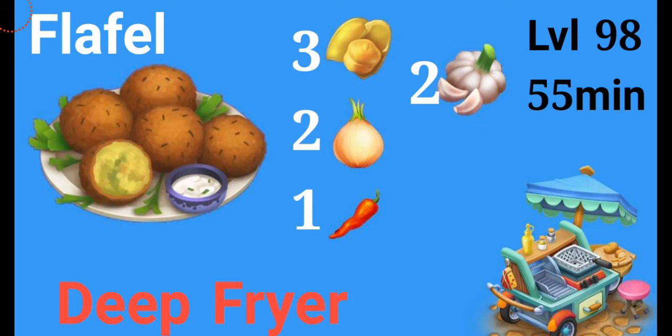Next we have falafel, unlocking at level 98. It's going to take 55 minutes to be produced and you'll be able to make this in your deep fryer. Ingredients are three chickpeas, two onions, two garlic, and one chili. I'm so glad that finally there's a product that doesn't need any dairy products or any bacon. Now I'll be able to fully master my deep fryer really easily, so I can't wait for this.